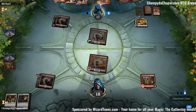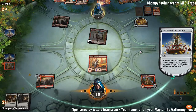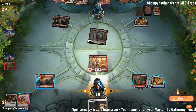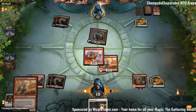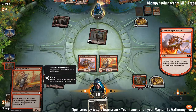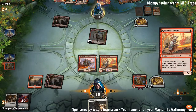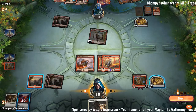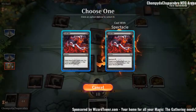It looks like they have a lower mountain count than us, given that they're still on two mountains. Maybe that's the correct number to play. Viashino Pyromancer — come on, Runaway Steamkin somewhere. Ghitu Lava Runner next. Drill Bit — they only have two cards in hand so it's going to be very good. We've Viashino Pyromancered this turn.